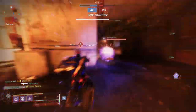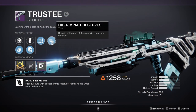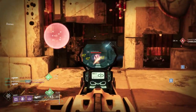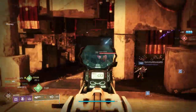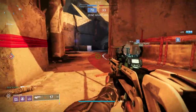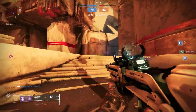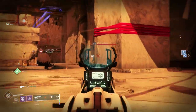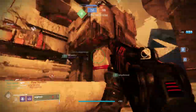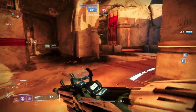In the second perk slot I have High Impact Reserves — rounds at the end of the magazine deal more damage. With the Trustee, once you get down to that last part of the magazine you're capable of four-tapping people. Normally this is a five-shot kill, so going to four shots makes the time-to-kill insane — it's a melt machine when you can four-tap. You'll actually see people in the Crucible shooting at walls just to get to the last part of their magazine to guarantee they win their next gunfight.